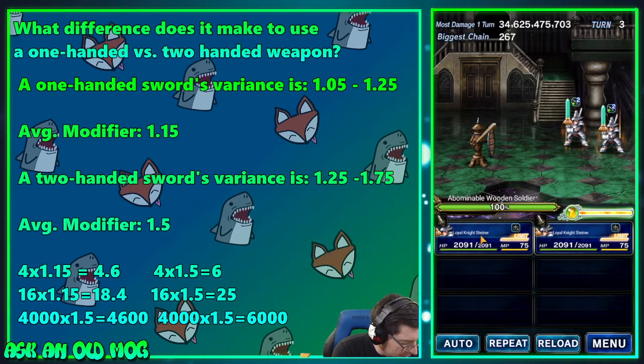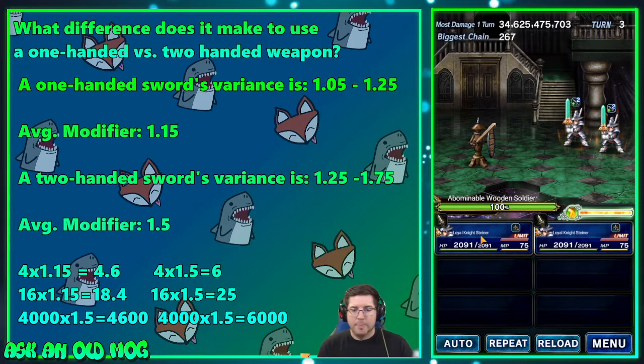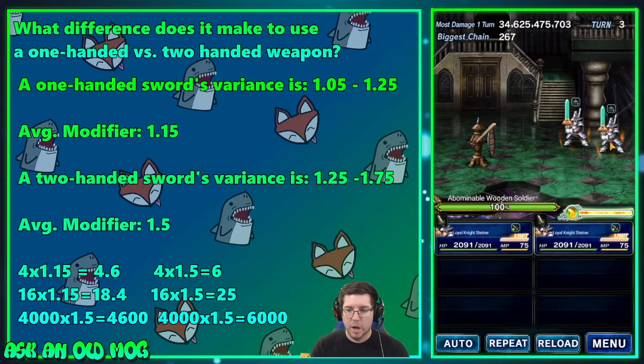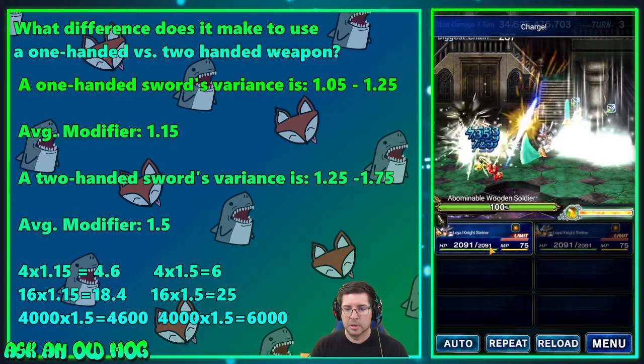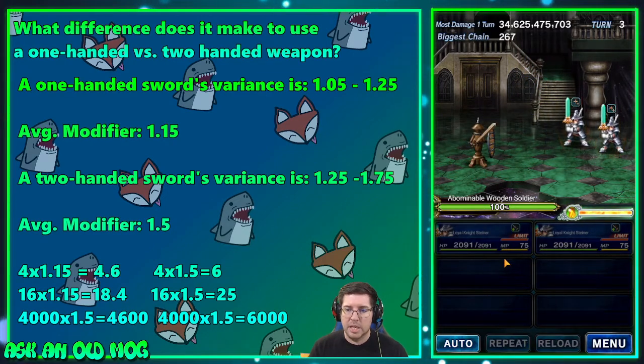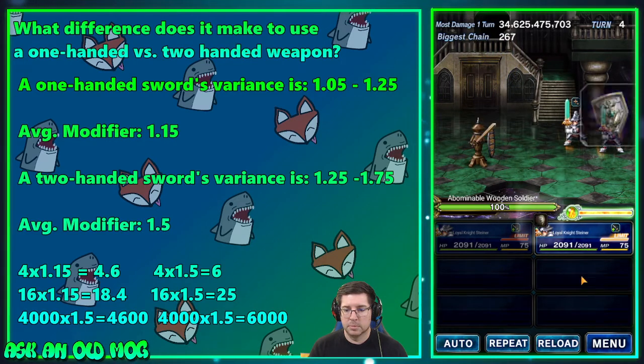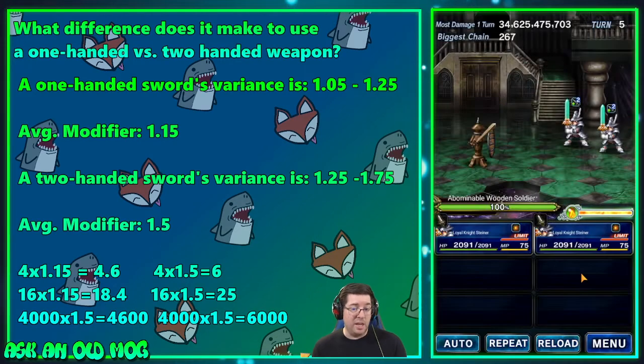The two-handed Steiner does 27,740. So that's 27,740 minus 20,798 — 6,942 more damage. We didn't factor in imperils, weapon imperils, or stat buffs. They are actually buffed for attack right now. Let's try again: one-handed Steiner does 20,909, and two-handed Steiner does 31,798. Buffs make a big difference — we get more and more damage the more modifiers are in the formula.